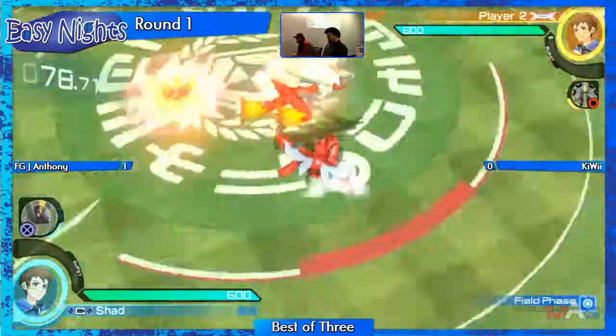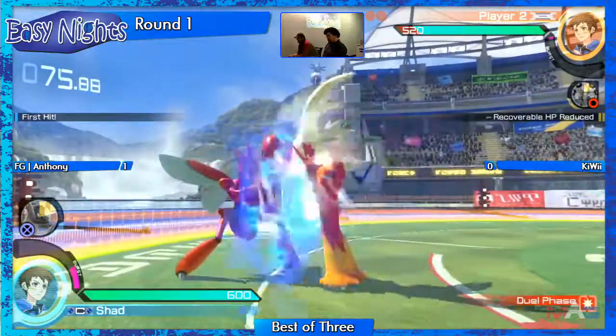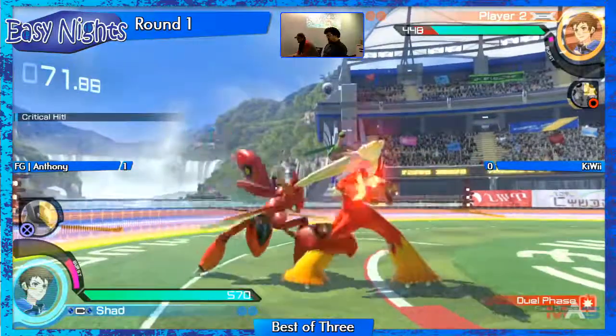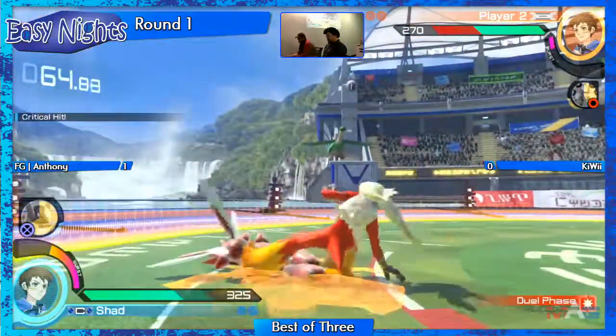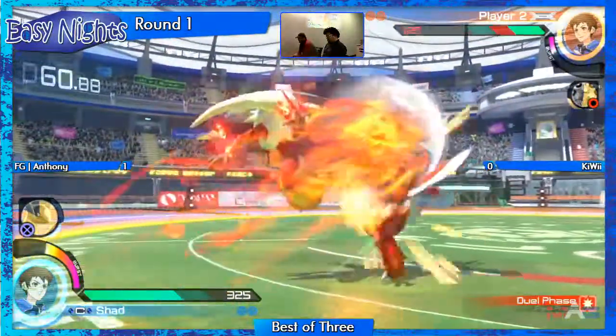Anthony charges in right away, taking advantage of Cezor's lack of vertical projectiles in field mode. They're just swapping hit for hit right here. Craig didn't follow it up with a proper combo and went for a grab, and got crit. Then Blaziken coming in again from the top.